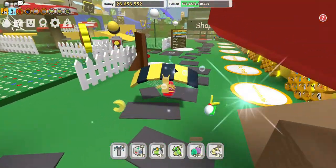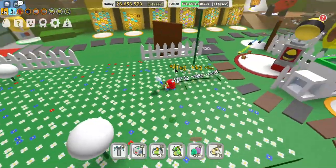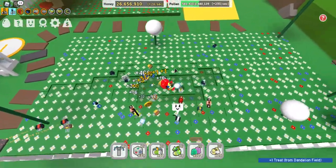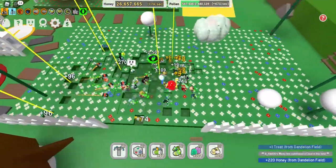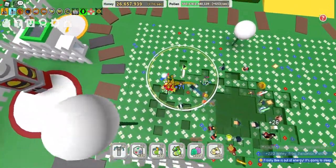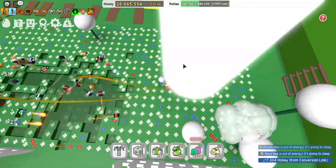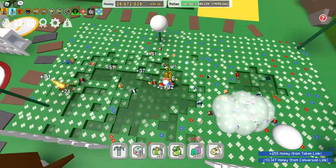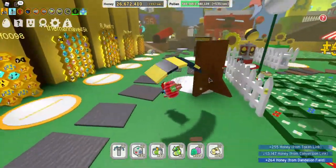The first thing you're gonna want to do is go to the Dandelion Field and start pollinating the field. After a while some symbols will pop up, and then you want to enter the code on his face in order from this side to this side. Once you've done that it should turn all of them into smiley faces and then you'll get a reward.